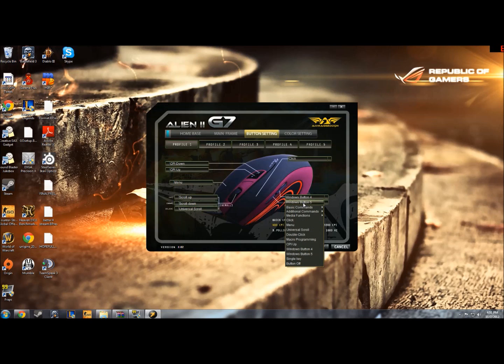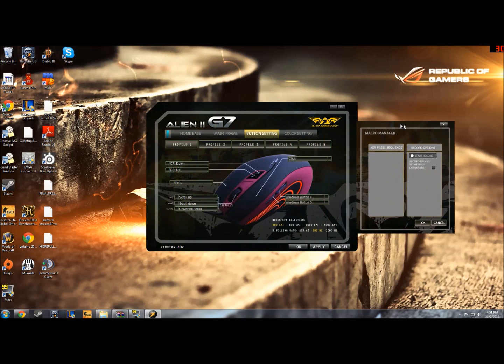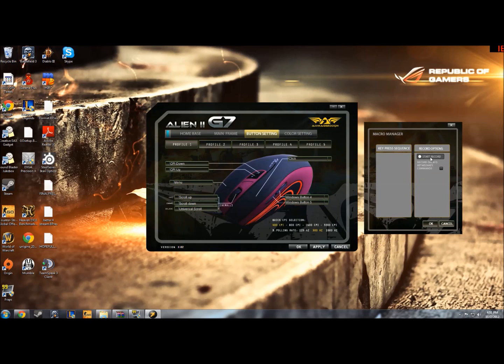So I click on mouse button 5 and it brings up a drop-down menu through which I click macro programming. That'll bring up this macro manager window, which is blank at the moment but in a second it'll be filled. So I want to buy rifles in game, so I hit start record and now it's all recording. Then I hit B42 and stop record — and that's what you do to buy a rifle in game, you press B42 on your keyboard.